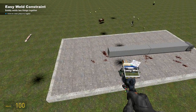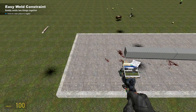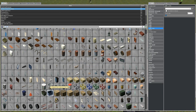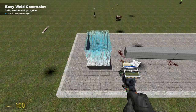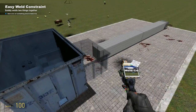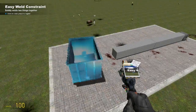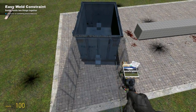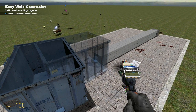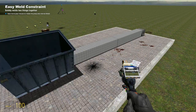For the third step, you're going to need to create an actual bucket where you can put all your items that you want to launch. You can do that by going under useful construction props and clicking this trash dumpster. Then get your weld easy tool again, select it, and weld it to the actual arm.